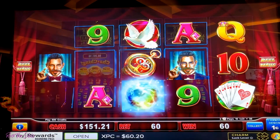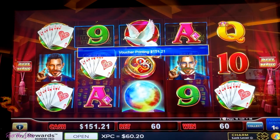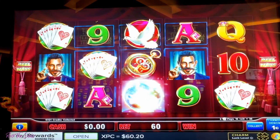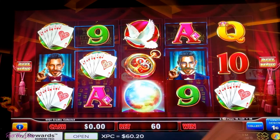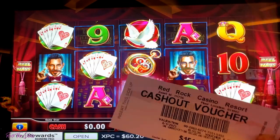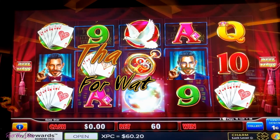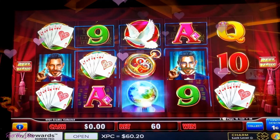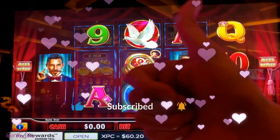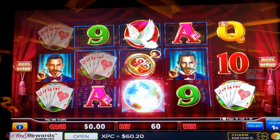All right guys, so far I have turned my one hundred and eighty-five dollars into a hundred and fifty dollars, starting with two dollars. So I'm at exactly $151. I didn't really get any bonuses, just one on Piggy Banking, but we got a great hit on Hold Onto Your Hats and I made money. This is how I do it, and I do it this way every single time I come here. Thank you so much for watching. Hit subscribe and smash that thumbs up. I'll have a lot more Free Play Friday coming up. Until next time, bye!